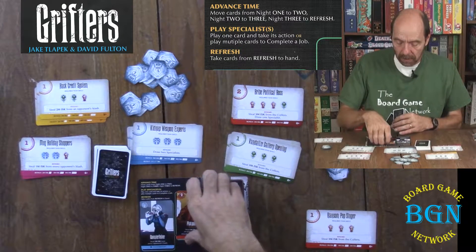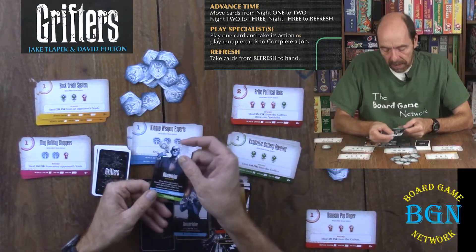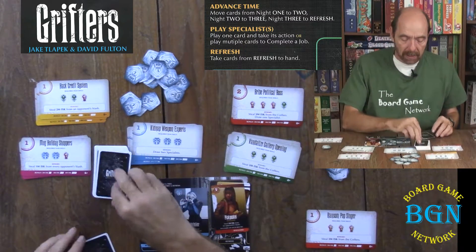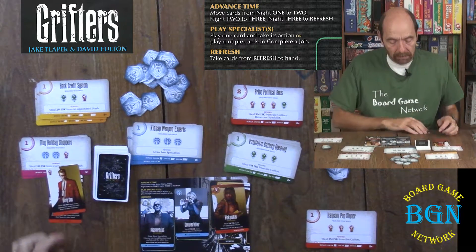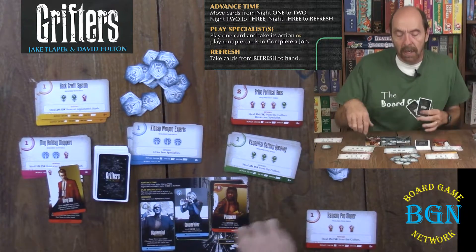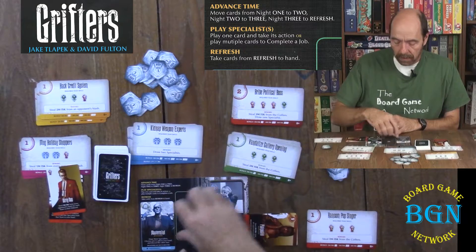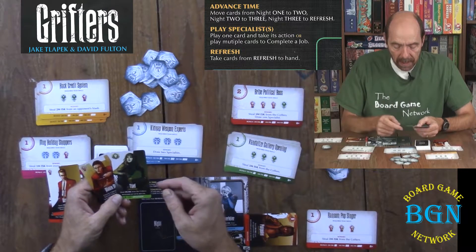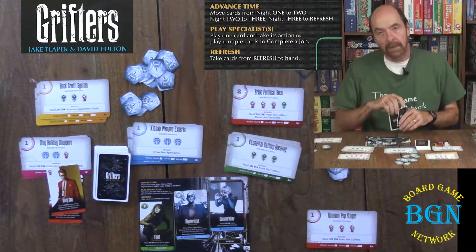On turn three, I slide cards over and I'm down to two cards in my hand. I play the mastermind — one of the ringleaders everyone has. It says draw three specialists, choose one to add to your hand, and discard the other two. So I can grow my hand and have more cards. Then refresh. On turn four, two goes to three, one goes to two, and I play the thief — another ringleader — which says steal two Mega ISK from the coffers. I take two, play the card down, then during refresh I get to pick it back up and use it again.